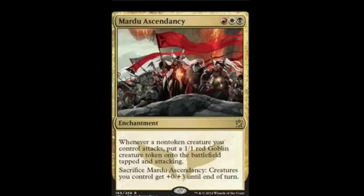Next we have Mardu Ascendancy — one red, one white, and one black. It's an enchantment. Whenever a non-token creature you control attacks, put a 1/1 red goblin creature token onto the battlefield tapped and attacking. Sacrifice Mardu Ascendancy: creatures you control get +0/+3 until end of turn. Pretty nice — you get extra attackers. I'm thinking about tying it in with a Naya deck, because imagine attacking with a ton of 1/1 flyers and then putting down a bunch of red goblins at the same time. Pretty good card either way.